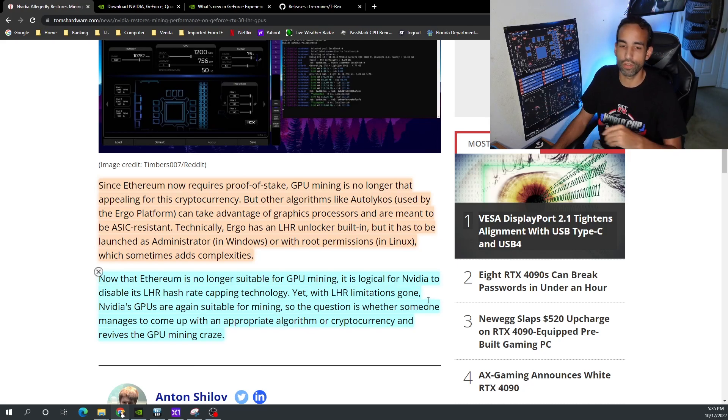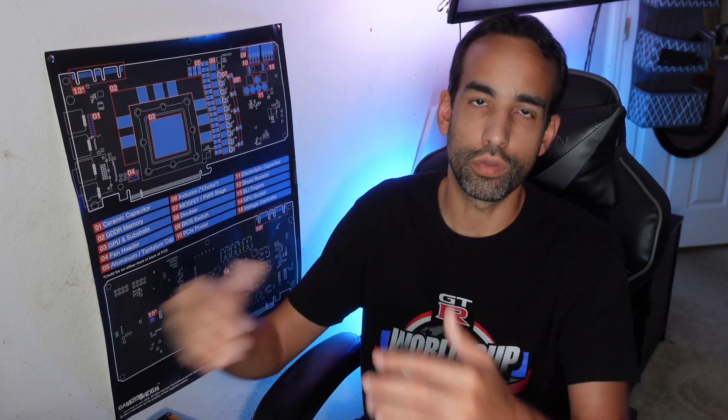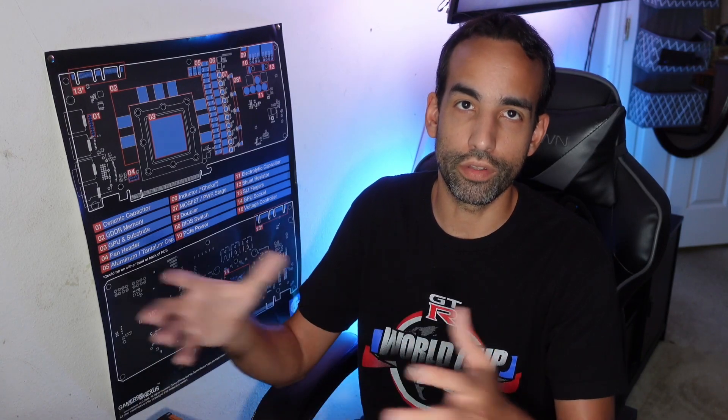There are other cryptocurrencies out there that users can mine — some of them were LHR-locked, like Ergo was at the very beginning. Now that that's completely null and void, we can get the full hash rate out of these GPUs without worrying about it. Will they bring it back in the future? Maybe — depending on the next mining boom, what cryptocurrency it is, what algorithm, and whether it impacts Nvidia's stock and supply. Will gamers revolt again because GPUs are being bought up en masse by mining operations? We'll just have to wait and see.